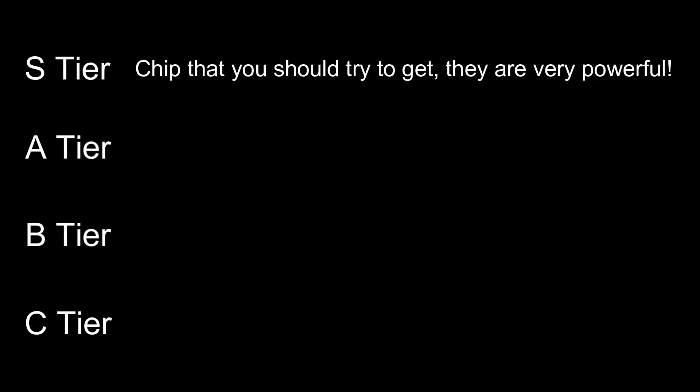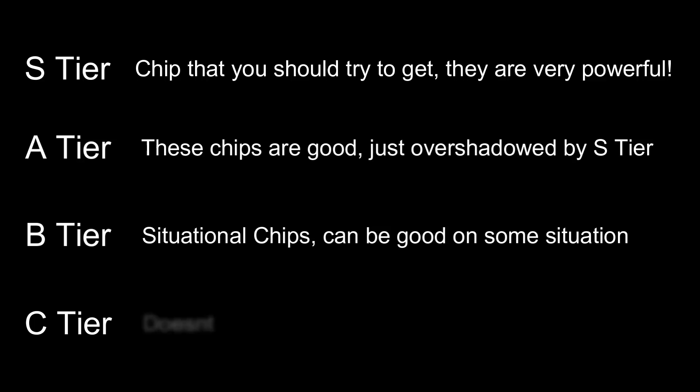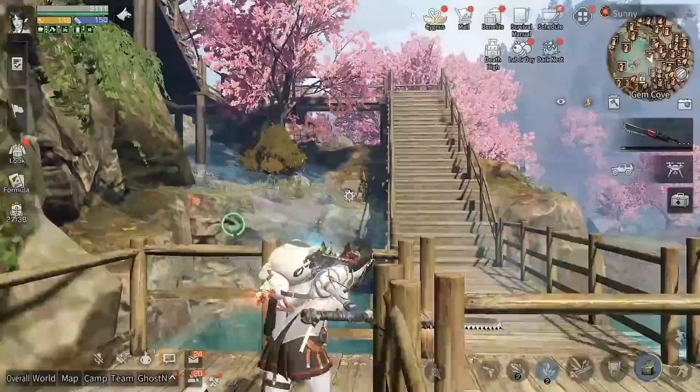A tier means they are good and only overshadowed by S tier chips. B tier means the chip is very situational — they can be good but not in most situations. C tier means the chip doesn't really have much effect but can still be useful for something. I'm going to make the PvE tier list first and then the PvP tier list.